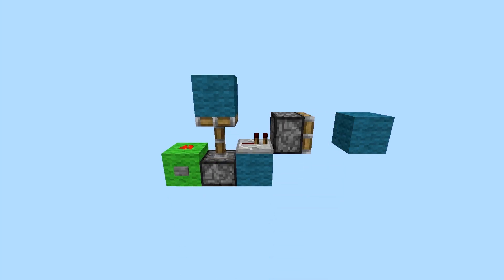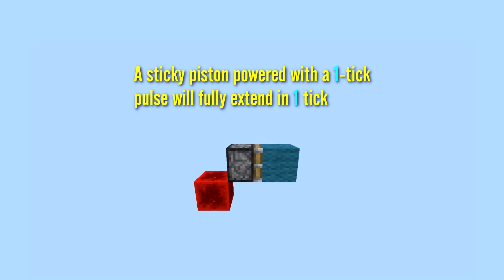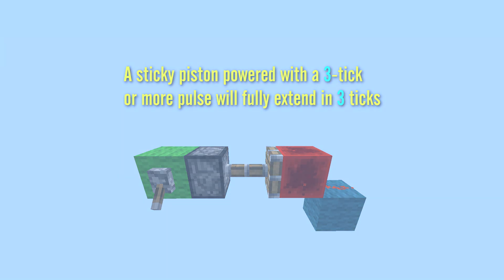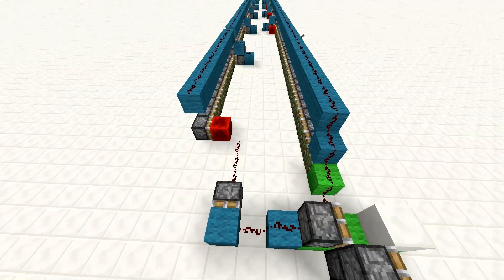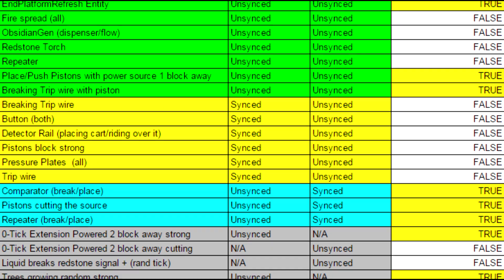When we pulse a piston with a 2, 1, or 0 game tick pulse, the pushed block will give an unsynced result on all edges. Additionally, a piston powered with a 0 tick pulse will fully extend in 0 ticks, a piston powered with a 1 tick pulse will fully extend in 1 tick, and a piston powered with a 2 tick pulse will fully extend in 2 ticks. However, pistons powered with a 3 tick pulse will always fully extend in 3 ticks. Finally, pistons may or may not behave differently to unsynced and synced inputs, but this is only noticeable at the microtick scale. There will be more about microticks in our next episode of XYZ. A spreadsheet of synced and unsynced inputs will be supplied in the description of this video. And as always, thanks for watching.